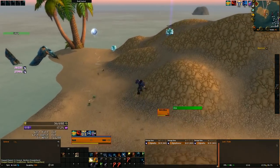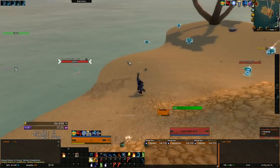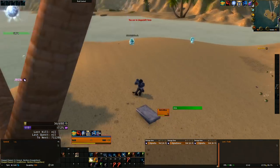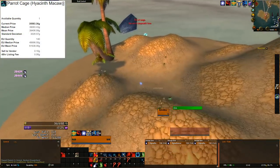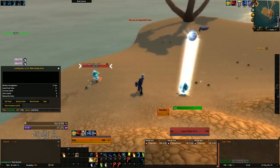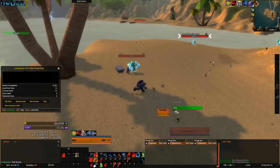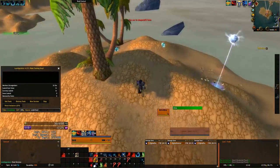Welcome back to another big ticket farming episode. Today we are going to be in Stranglethorn Vale looking for the Hyacinth Macaw pet. This pet is worth about 50,000 gold on EU realms on average and is incredibly rare, so in itself it would be worthy of a big ticket item farming video — however it is actually only one of a few big ticket drops we're after today.